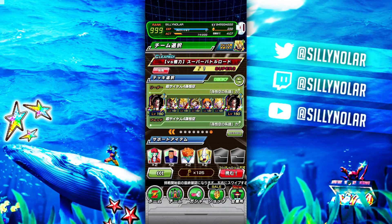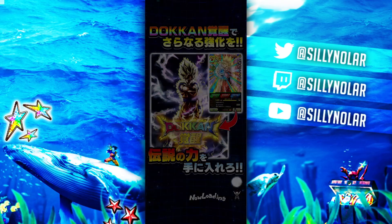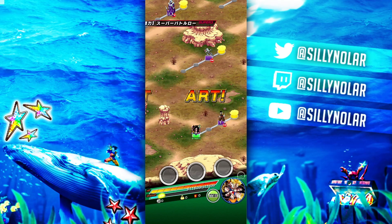Hey everyone, Nolar back here. I'm on JP Dokkan and I'm going to showcase the new EZA Super Saiyan 2 Angel Goku on a mono Goku's family team against Super Battle Royale, the mono sages. I think he's going to do really well. I'm going to put him on main rotation with one of the LRs, either SSJ4 or Gohan, and we'll see. Let's see how it goes — win or lose, this is going up.